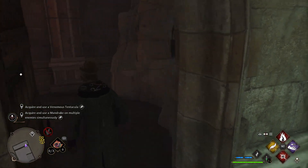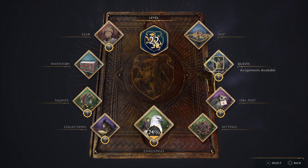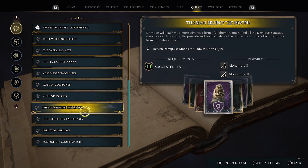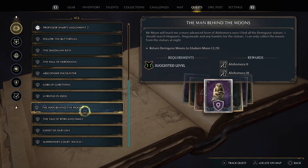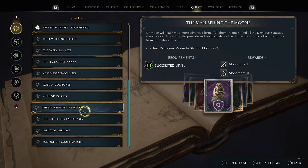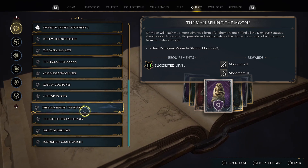If you want to get tier two and tier three, you're going to have to complete a quest called 'Man Behind the Moons.' You need to find those demiguise statues — the little things with the blue moons that can only be activated at night time. Once you have all of them you will get level two and three. At the start you get level one, and you pick it up from a side quest from the janitor at school — he'll make you sneak into the infirmary at night time.